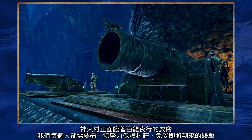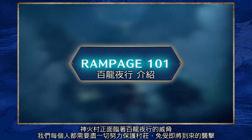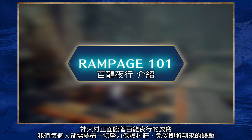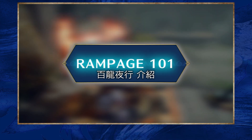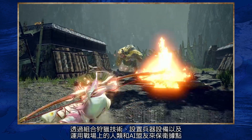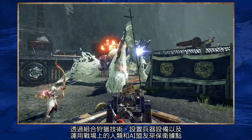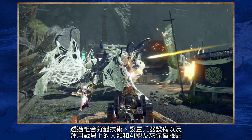Kamura is under the threat of The Rampage and we need you to do everything you can to protect the village from the oncoming onslaught. Defend the stronghold by combining tactical use of hunting prowess, weaponised installations and both human and AI allies on the battlefield.